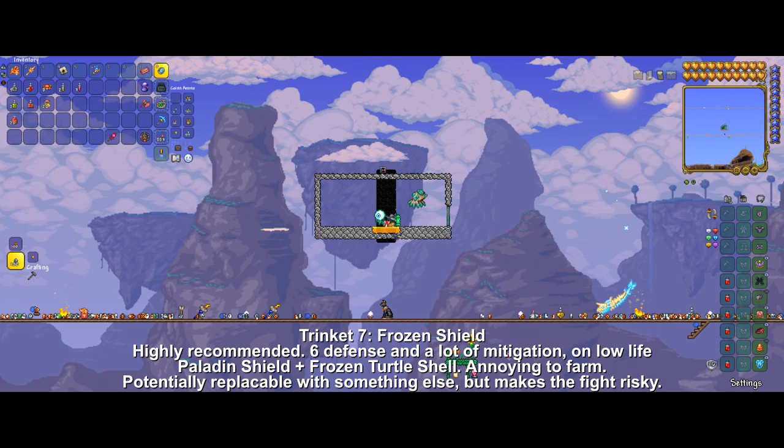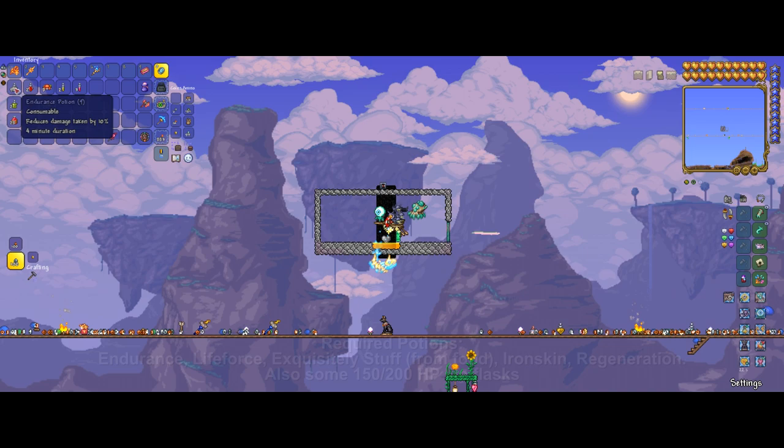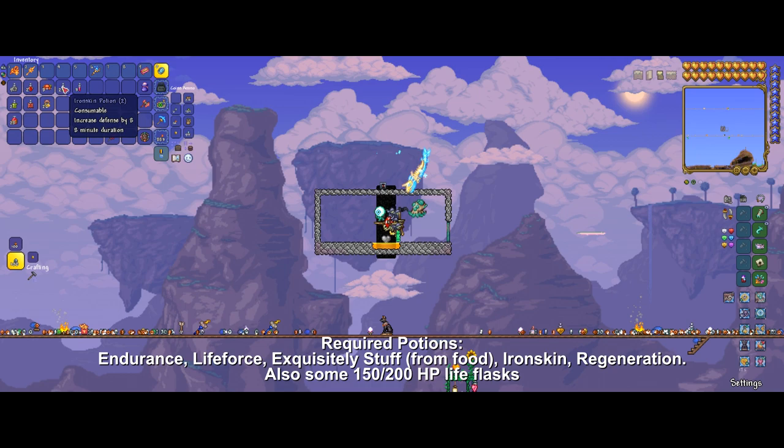We will also need the Black Spot pirate mount obtained during the pirate invasion event — that allows us to outrun Moon Lord in the second phase. Finally we require some specific potions: the Endurance Potion, the Life Force Potion, the Exquisitely Stuffed buff, an Ironskin Potion, and a Regeneration Potion.